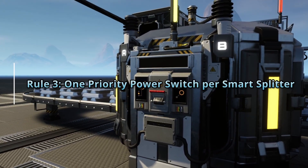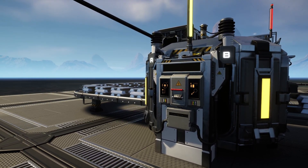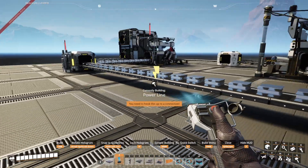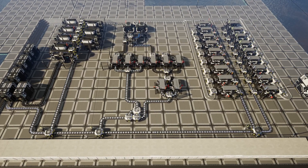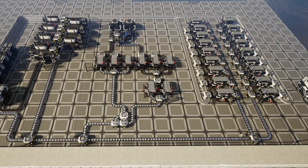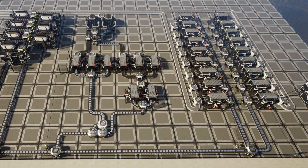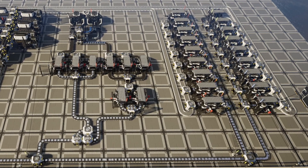Our third rule: alongside each smart splitter, we will also have a single priority power switch, which is going to help keep everything simple. And finally, the factory that resources are sent to first will be connected to the B network of a priority switch. One thing I should mention — my last factory in the network is constantly running. It doesn't matter whether we turn it on or off, I leave it on, because no resources are going to it until the very last section. So there's no real reason for us to have a switch turning it on and off. We just need to make sure that the resources arrive there. You can obviously add a switch to yours if you want, but I just don't see the necessity for that.